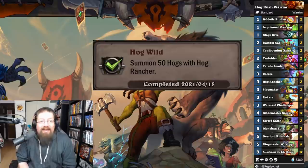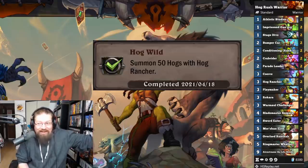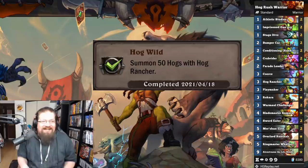'Hog Wild' — another achievement I got done in arena. Summon 50 Hogs with Hog Rancher. I highlight a Rush Warrior where I put Hog Rancher in it. It'll work — it's fine.